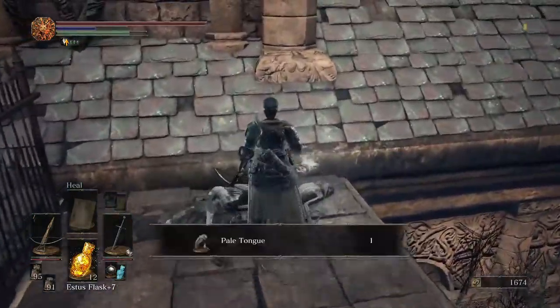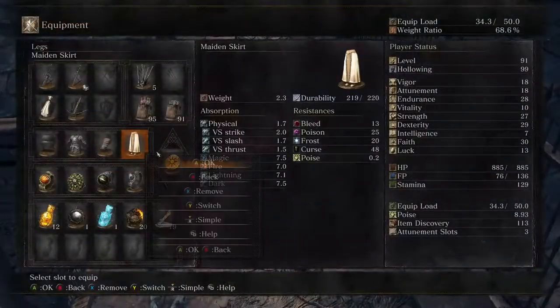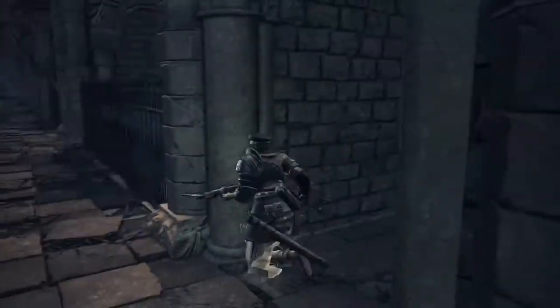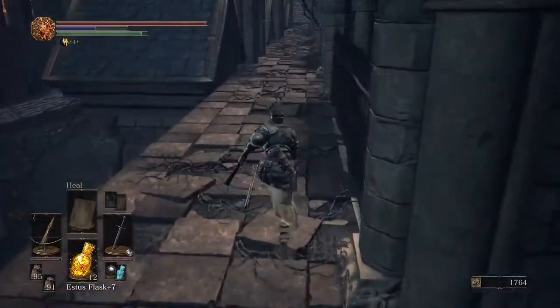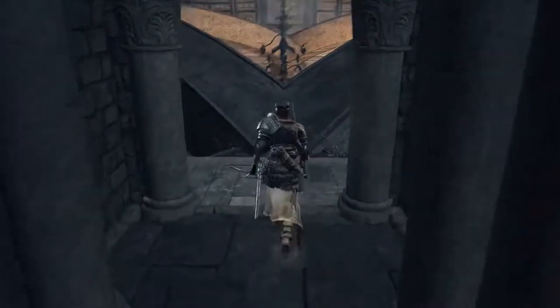Pale Tongue — got hit by a Dark Wraith, I think? That's the Pale Tongue one, right? It's Dark Wraith — well, not Dark Wraith specifically, but any kind of invader. Now let's go inside. I'm kind of glad I'm finally finding the thing I was looking for before. Probably the thing I was looking for.